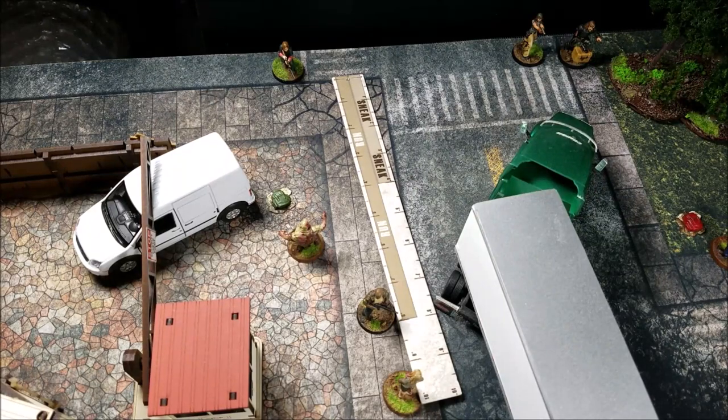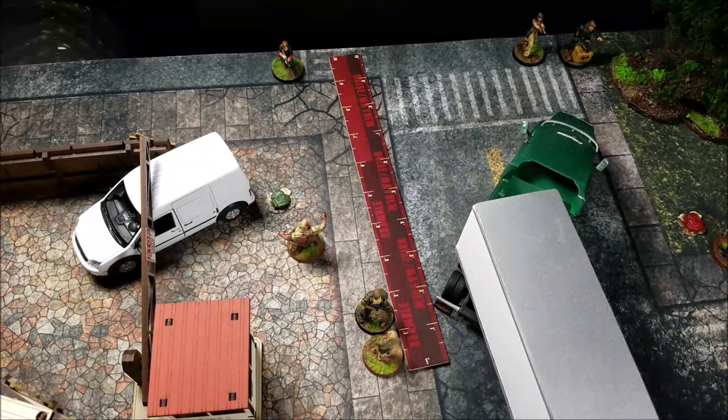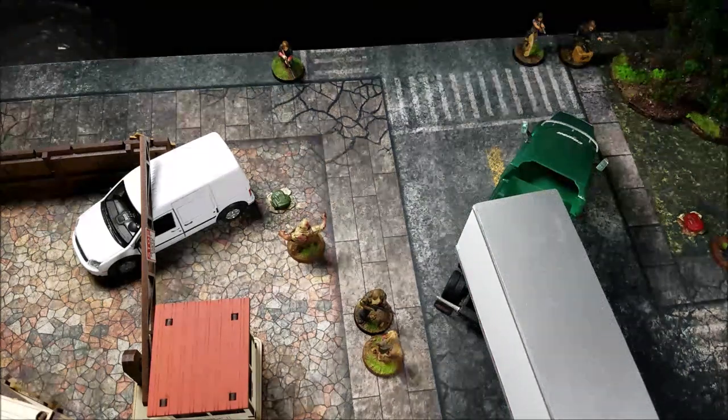Once you make an 8-inch run, the noise it creates — the footsteps, huffing and puffing, crashing around — is going to draw in the closest walker within 10 inches of you. That walker will do what's called a shamble movement: up to 6 inches in a straight line. In this case, the walker directly in front of Bruce is now going to make a 6-inch move towards him. When she makes contact with him, that's going to engage Bruce. The measuring stick flips to red for the walker movement side — survivors move 4 or 8 inches, walkers move 6 inches.